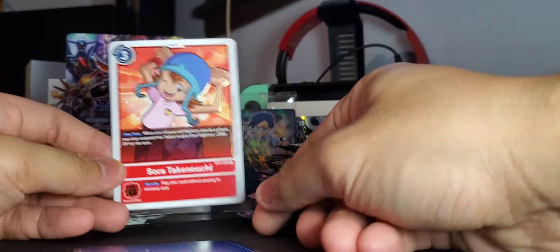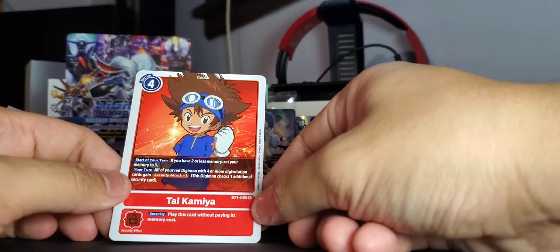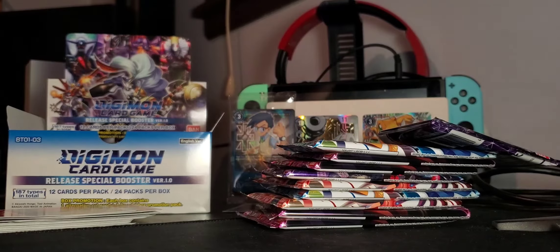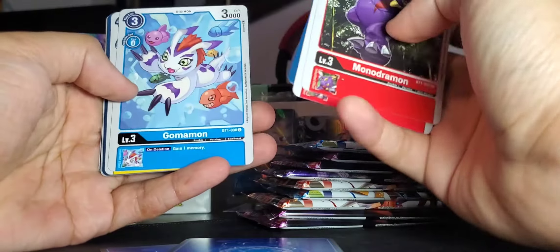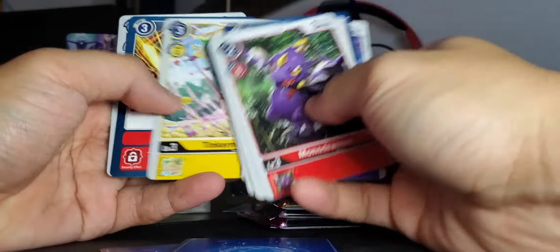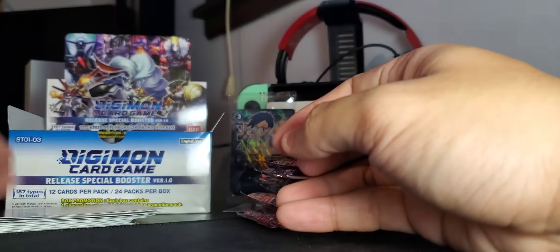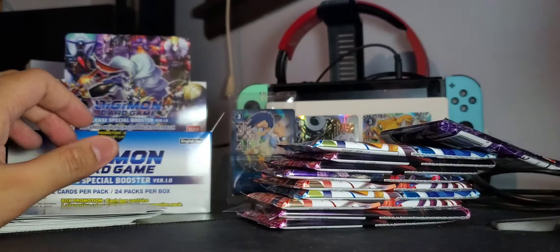Rares: Sora Takenuchi and Tai Kamiya - probably the same card as in the starter deck. We've got a lot more packs. Still holding out hope for Beelzemon! Monodramon, Dark Tyrannomon, Gravity Crush, Gomamon, Tsukaimon, Forbidden Temptation, Garurumon, Tinkermon - a mysterious Digimon I'd never heard of before today - Radiation Blade, DemiDevimon. Rares: Trump Sword and Matt Ishida, probably also in the starter deck.